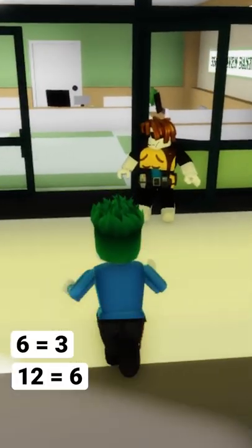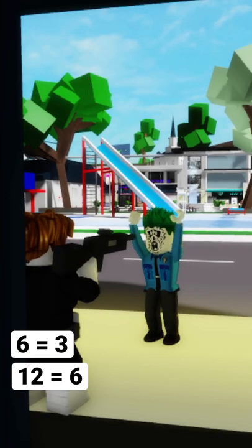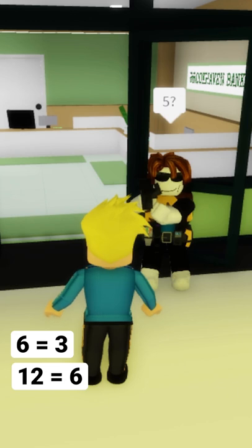Your partner, the Joker, goes up to the guard, and the guard says 10. In response, your Joker partner says 5, but gets arrested immediately. You then see another policeman, who answers 4, in response to 5.